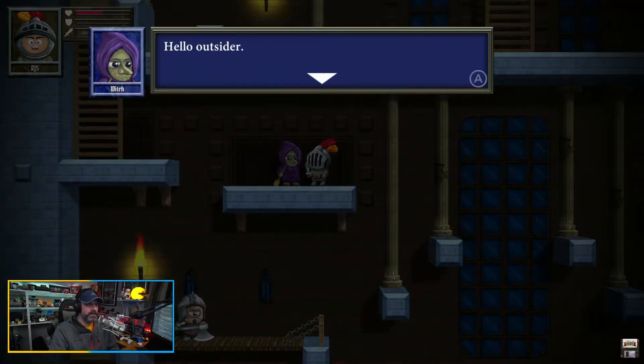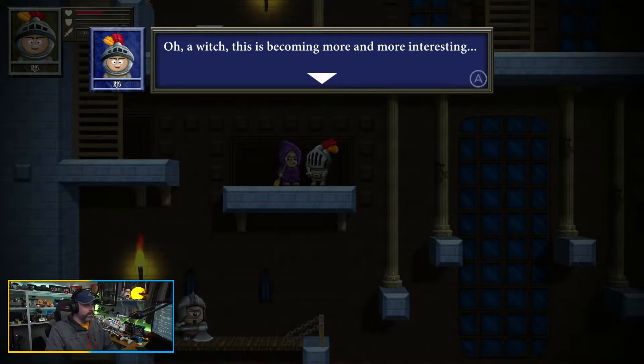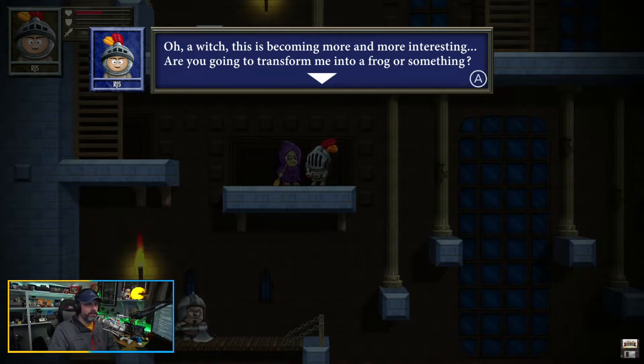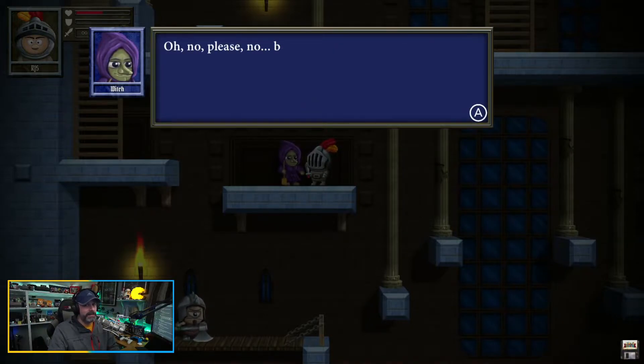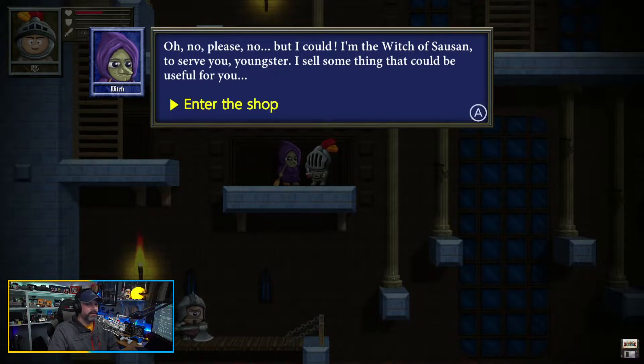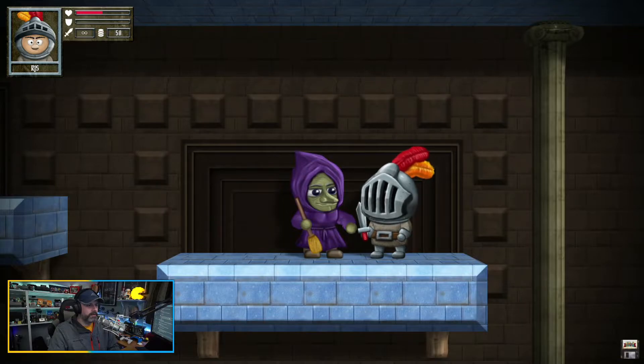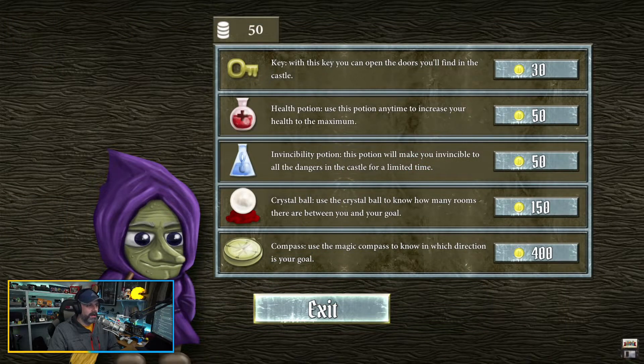A witch! I tried to kill her. She says: 'Hello, outsider.' This is becoming more and more interesting — are you going to transform me into a frog or something? That's some top-notch writing. She says 'But I could — I'm the witch of Sousen, to serve you, youngster. I sell something that could be useful for you.' It's a different shop now. I could buy a key, a potion, or a crystal ball. Well, everybody keeps saying you need a key, so I bought a key.